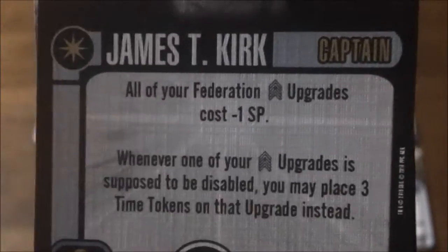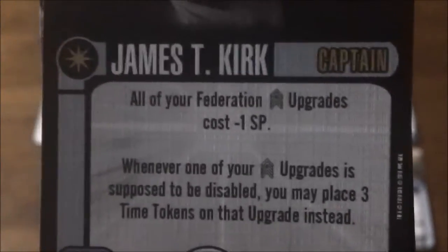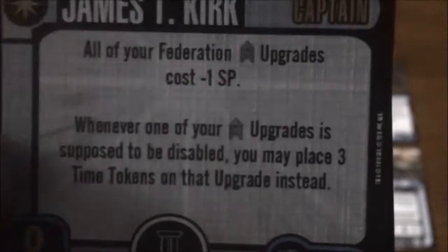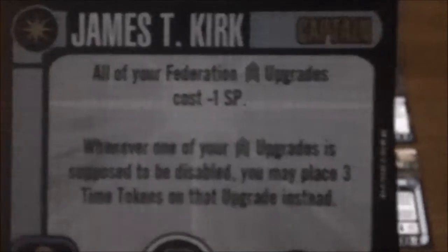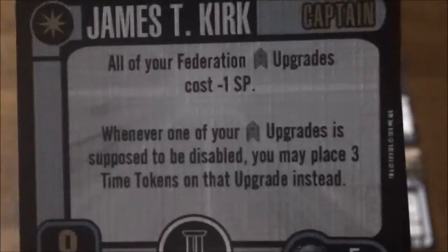Reducing the SP costs of your crew members is great since most Federation builds run pretty crew-heavy, so that's going to save you points. Being able to time-lock your crew with time tokens instead of disabling them really allows you to pull off some of those big crew-heavy combos without having to spend turns un-disabling everything to reactivate it and get it all set up again.